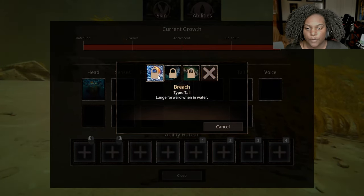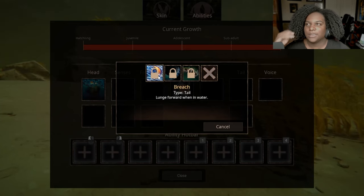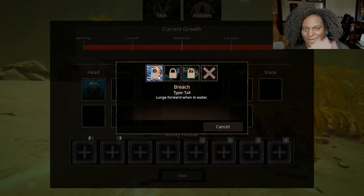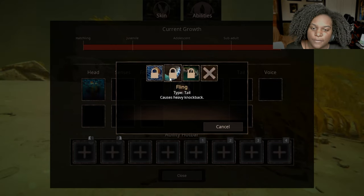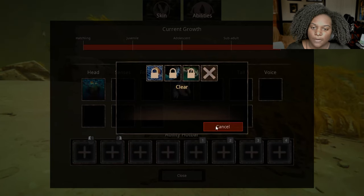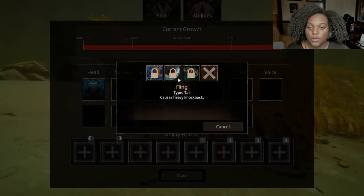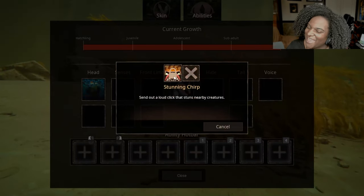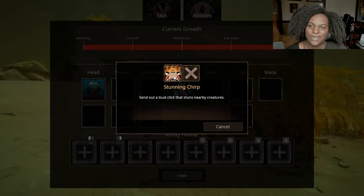For tail we have Breach: lunge forward when in water — that's basically going to let us do the jumping-out-of-water thing. Fling: causes heavy knockback — very good. Rudder: increases swim turn speed by 5%. You have two slots so you can do two of each. Then for voice we have Stunning Chirp: send out a loud click that stuns nearby creatures — that's gonna be fun; I want to see how people react to that stun.